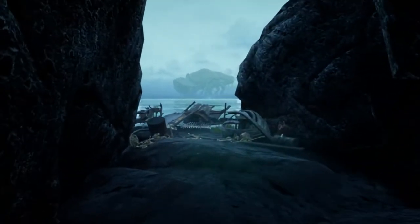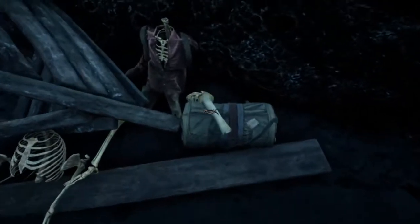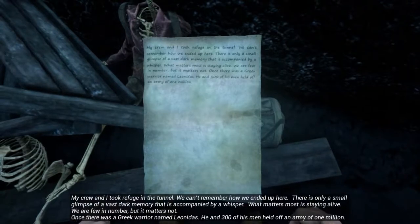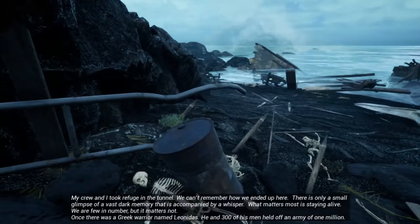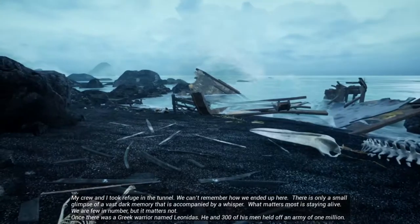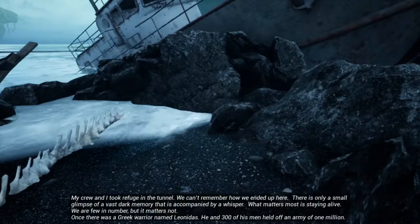There's Cuddles. In-game narration: 'My crew and I took refuge in the tunnel. We can't remember how we ended up here. There is only a small glimpse of a vast dark memory, accompanied by a whisper. What matters most is staying alive. We're few in number, but it matters not. Once there was a Greek warrior named Leonidas — he and three hundred of his men held off an army of one million.'